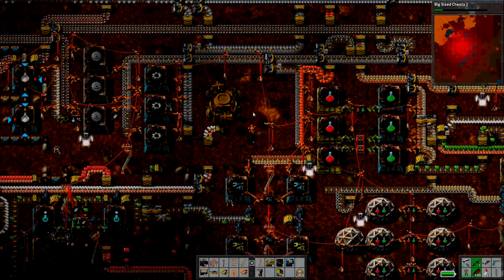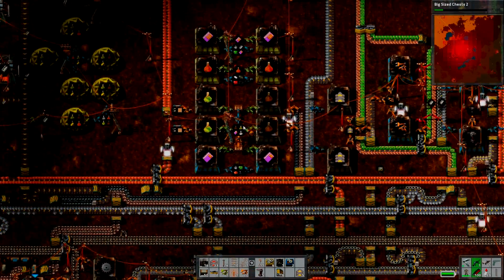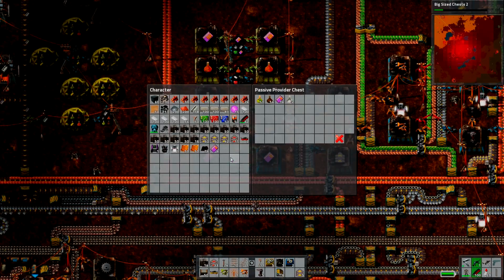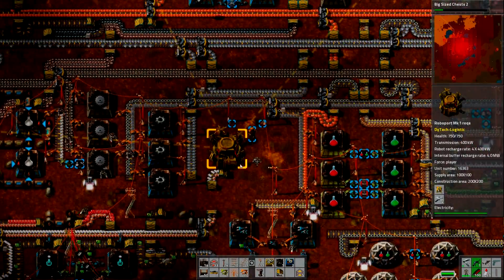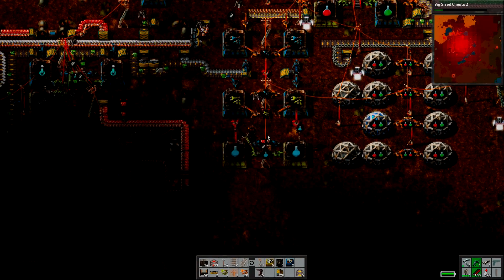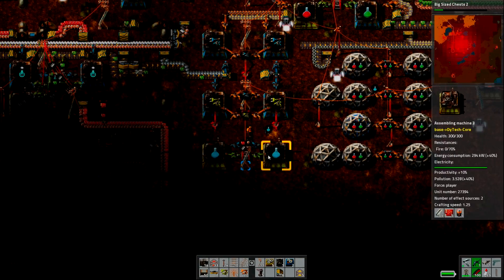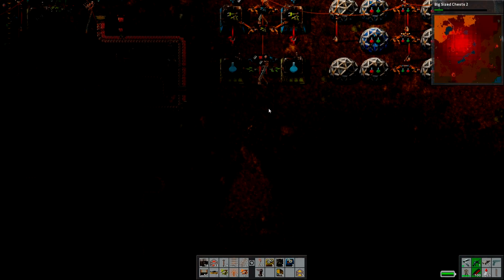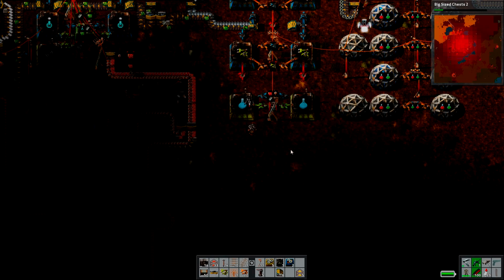We need to grab a few more productivity modules. They use extra power, but I think we've got power to spare right now. Better science packs — let's start with that. Should be fairly easy to do.